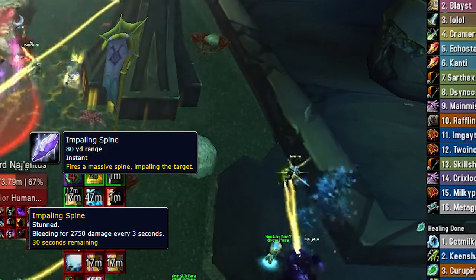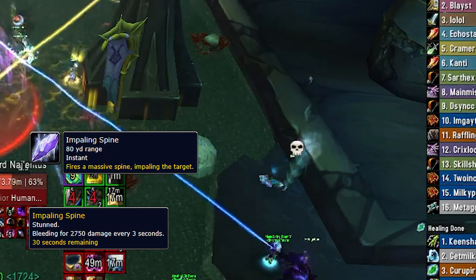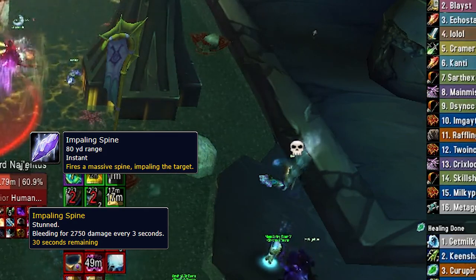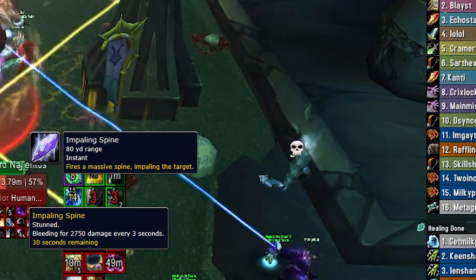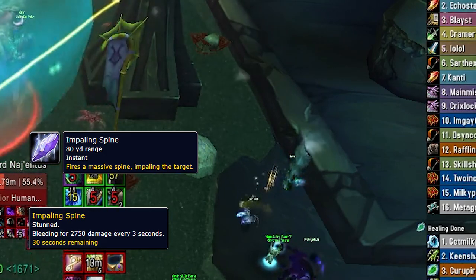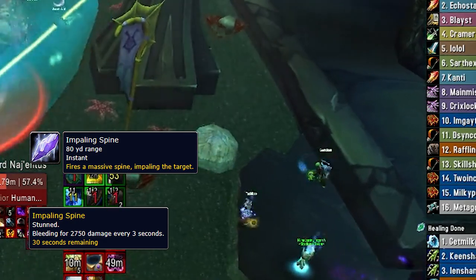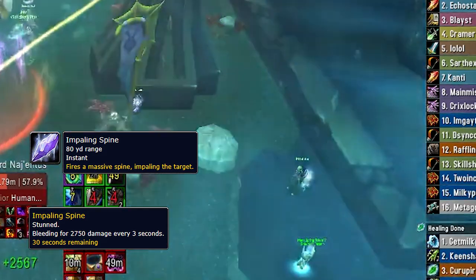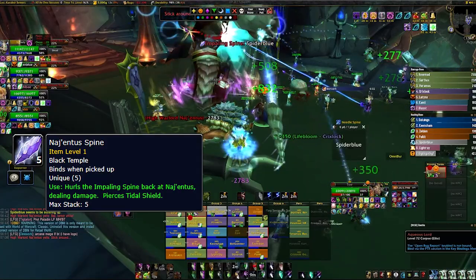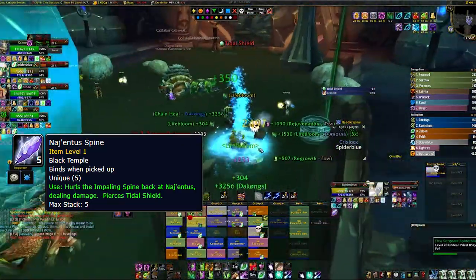Impaling Spine. Nagentus will remain hitting his primary focus but quickly target another raider and hit them for 4.5 to 5k physical damage. The target is stunned and has a 30 second dot dealing 2,750 damage every 3 seconds, or until the spine is looted from the player, which removes the dot. Looting this spine will place a Nagentus spine into your bags. Impaling Spine has a 20 second cooldown.